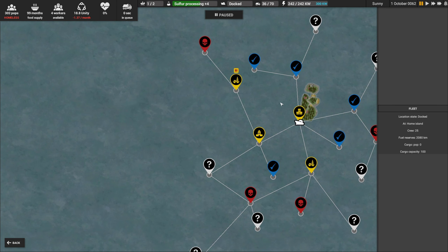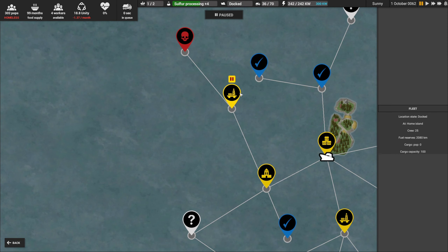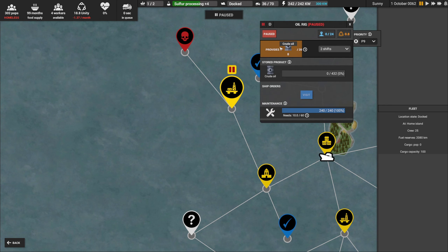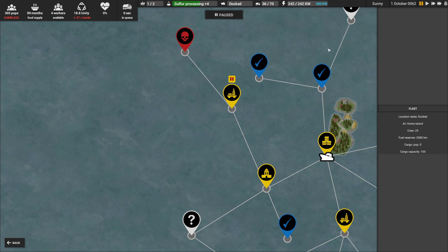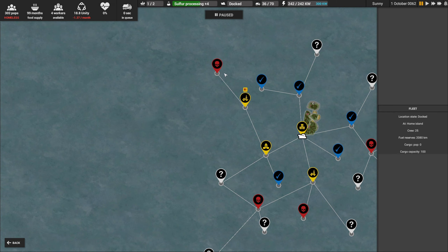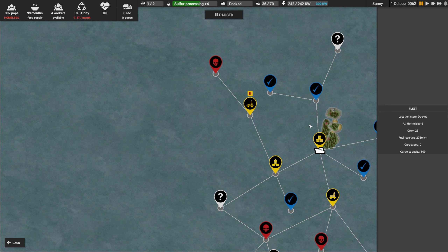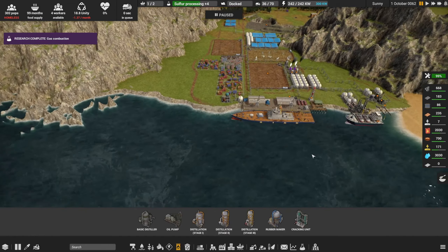Construction part ones are a little low - they're being consumed to make construction part twos. I used up a bunch to repair another offshore oil rig. Let's look at the map. I did a little bit of exploring off camera and came up to this node here - we've got an offshore oil rig, and it is repaired. I've got it paused because we don't need the oil right now and don't have the workers to run it. I've got three shifts running on this oil rig with all the maintenance it needs.